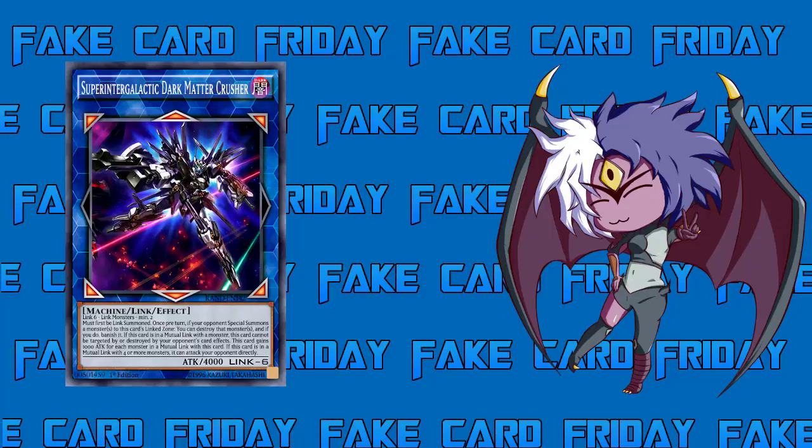Galaxy Tomahawk summons as many tokens as he wants. It's kind of pointing fingers at Gofu, Scapegoat, and Galaxy Tomahawk — hey, I'll make tokens too. I'm not sure if it ever came to the point where you need to make a Link six, but if you can make Rank Seven with Galaxy Tomahawk you can make a Link six. Interesting. Anyway, let's look at the effects.